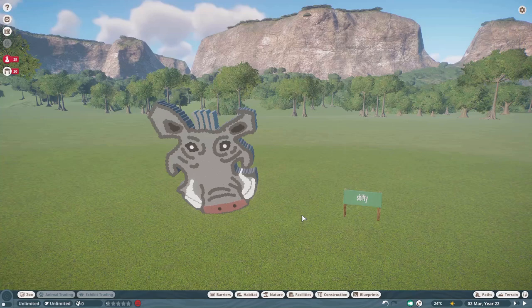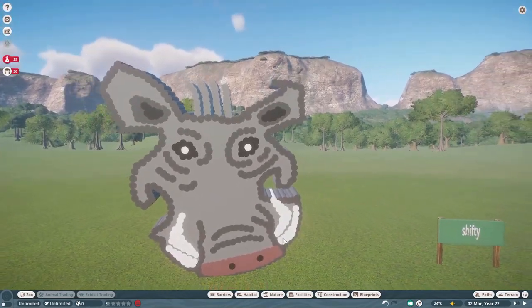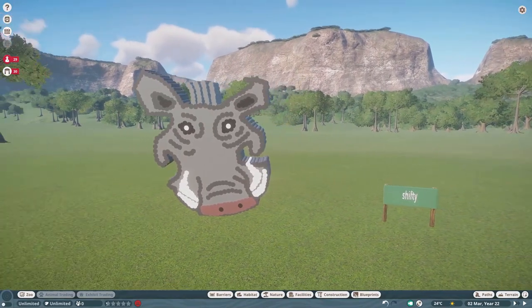Our next piece was made by Shifty, and Shifty calls this the Warthog Art. You can build this for right around six thousand. Absolutely adorable — look at how cute this is! What a great job Shifty. I think this would be great in just about anyone's zoo.